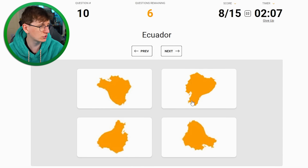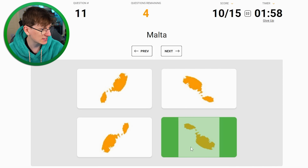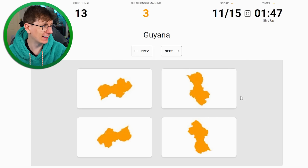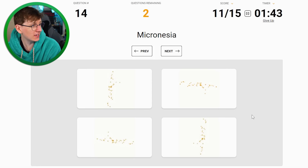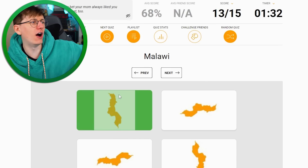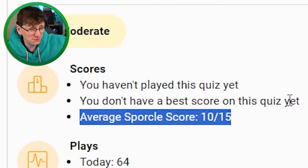Equatorial Guinea - it's a weird little shape, I think this is an island so I'm gonna go yeah. Ecuador - bit of a gamble, not quite sure. Malta - I can do Malta as well, that's that one right? We're on track to beat the average. Nicaragua - complete guess, I'll say that one. Guyana - this one. Micronesia - let's go that one. We beat the average! Malawi - I think it's that one. 13 out of 15, average score was 10 out of 15!